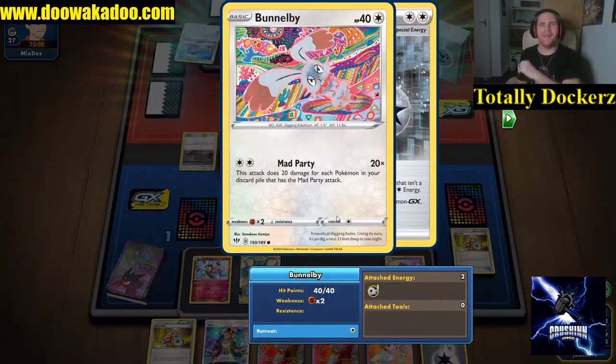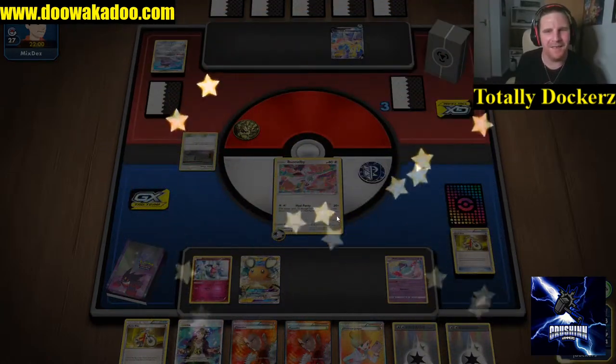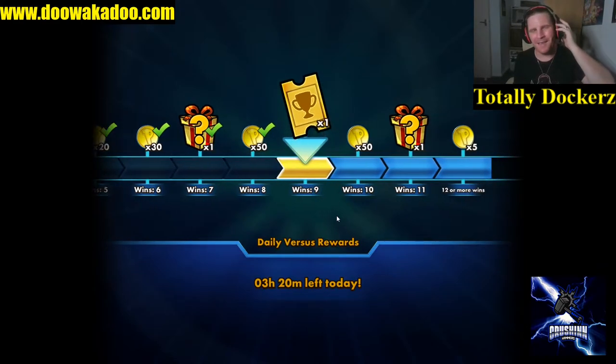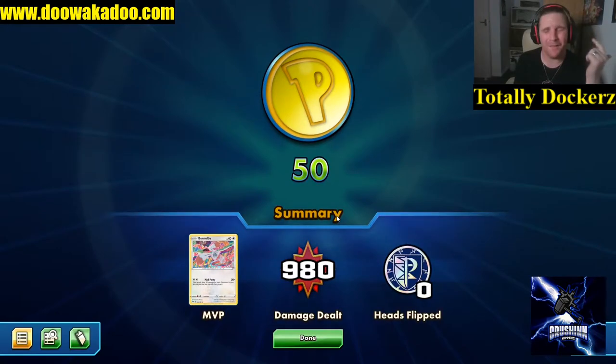Intrepid Sword - we'll say well played. Not going to mess around here - Mad Party, finish it off with the Bunnelby. That was good! There we go guys - Mad Party: fast, furious, hits big numbers, has psychedelic artwork, and you get to use an abundance of toys from expanded to make this deck most optimal.